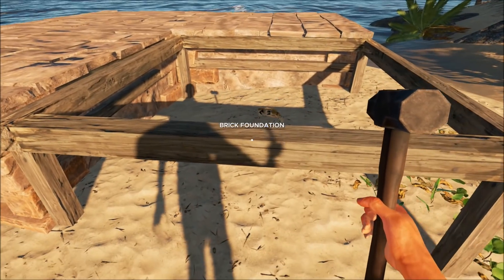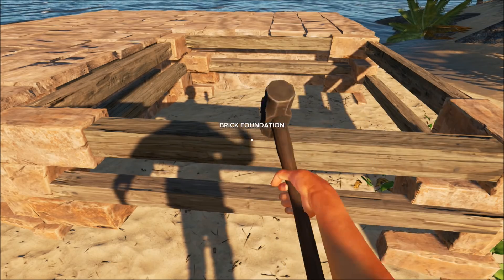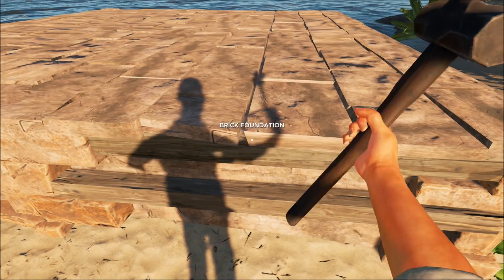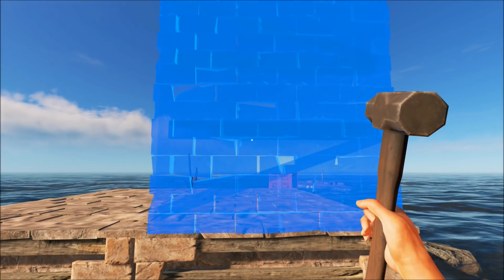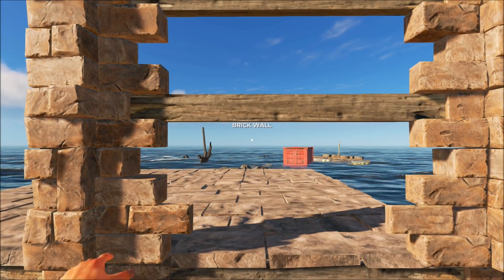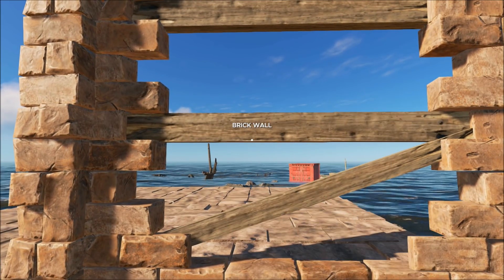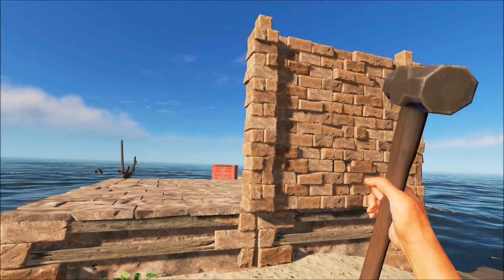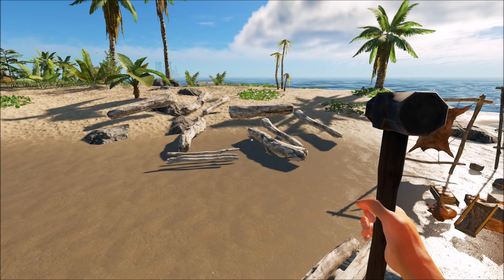Let's craft a brick foundation. One brick foundation to complete this little square over here, like that. And then you actually have to use the hammer to finish these off - there we go. They click straight onto the foundation, and then you do the same with the wall - give it a good old hit with the hammer to finish it off. It's like a progression, and then there are lovely stone walls.